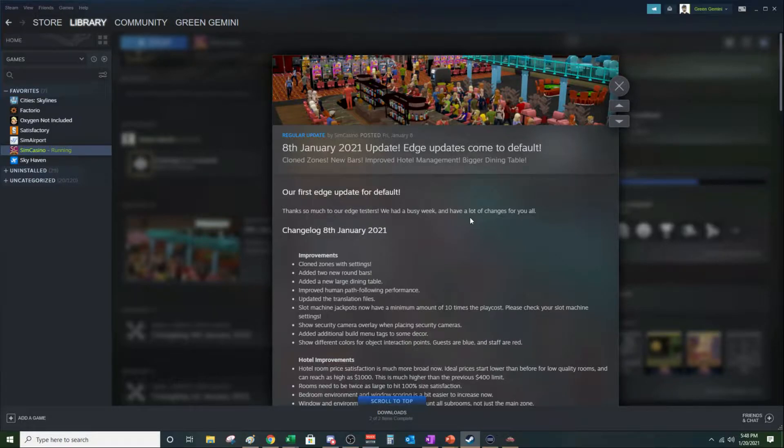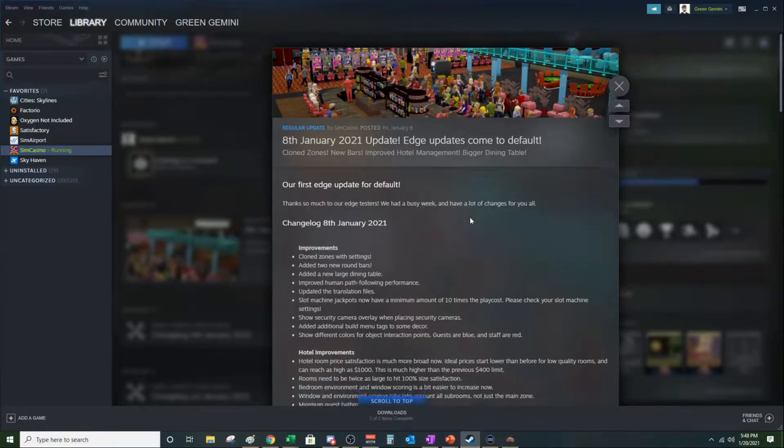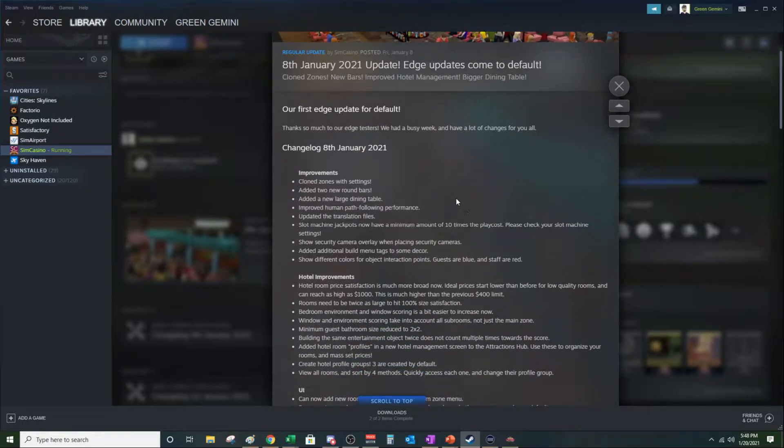I've got the game loaded up and I want to walk through some of the bullet points. Some of these are really good ones — I'm glad they came out with a lot of this stuff right away. So clone zones with settings: when you clone things, the zone will come along with it. That wasn't a feature before, but it is now. They've also added two new round bars and a new large dining table.